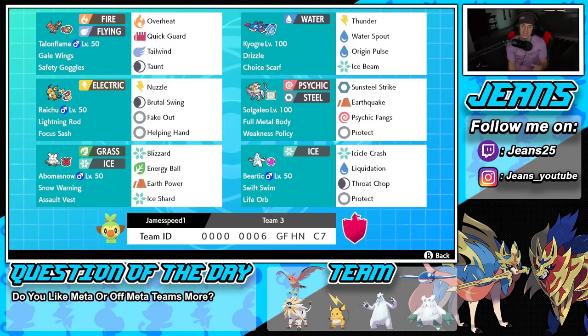Fifth Pokemon on the squad, bottom left corner, is Abomasnow with the Assault Vest. It obviously has Snow Warning as its ability to get some weather control. We got Blizzard, Energy Ball, Earth Power, and Ice Shard for first-turn priority.